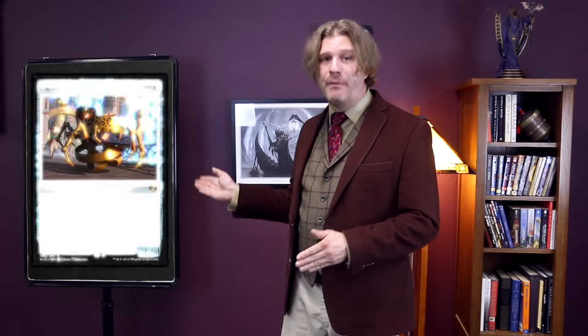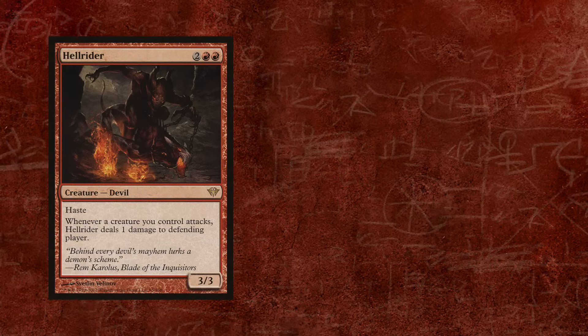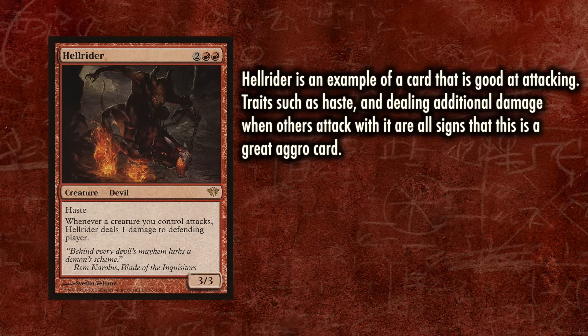So how do you evaluate whether a card belongs in a limited or constructed aggro deck? The first question is: how good is this card at killing my opponent? Bomac Courier is not particularly powerful, but it is very good at attacking and rewards you for attacking, so it's clearly an aggressive card. Hellrider costs 2RR, has haste, hits for 3, and if it goes unopposed does 4 damage by itself — a great aggro card. What it's not great at is blocking; 3 toughness on a 4-cost creature is lackluster, but it has a lot of incentives to help you kill your opponent.